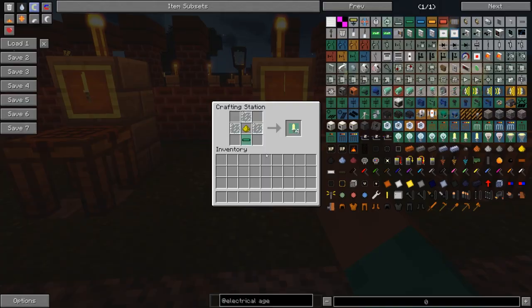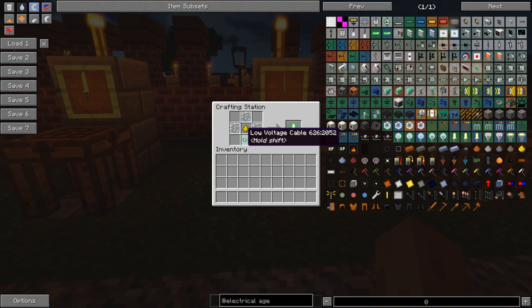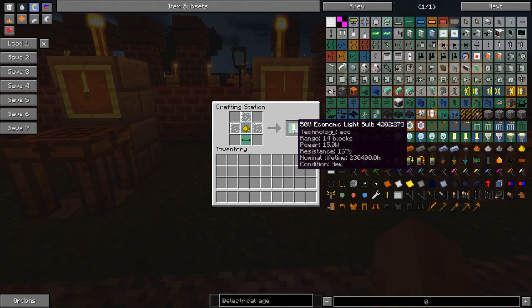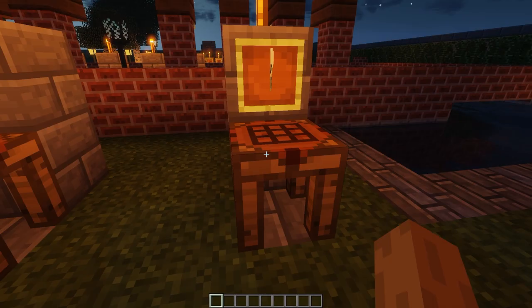Then these are the normal economic light bulbs, crafted using three glass panes, one glowstone dust, and one low voltage cable - you get four of them. Technology eco, range 14 blocks, consumes 15 watts of power, resistance 167 ohms, and lifetime of 230,400 hours.